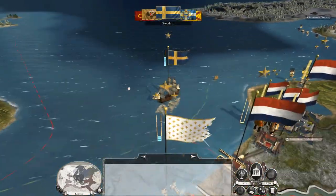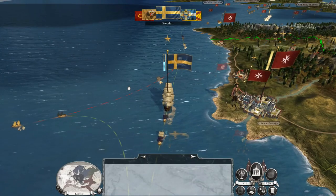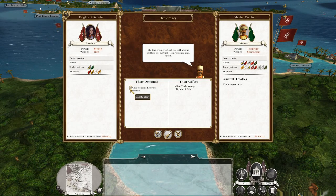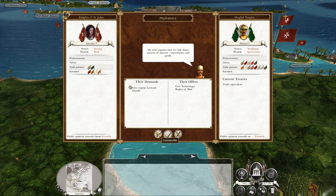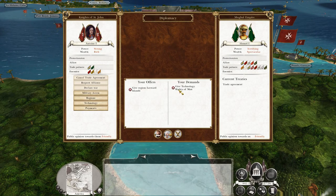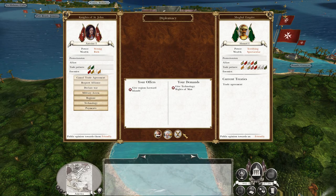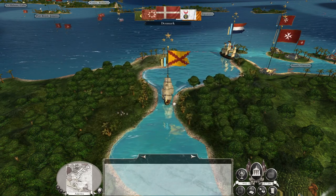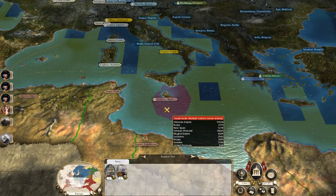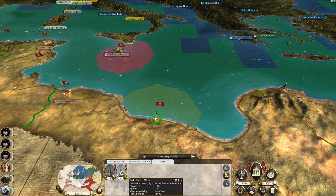Russia has just blockaded my port, which means I'm probably not going to have very much income. So maybe I'll do more raiding of the ports around Athens. The New Spaniards are getting ready for another attack. I accidentally clicked counter-offer on the Leeward Islands for Rights of Man - I can't entirely remember what that does, but I'm sure it's good. Yeah, we get barely any cash when the Russians blockade us with their tiny annoying little fleet.